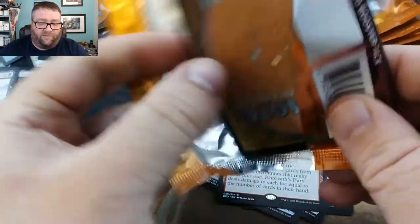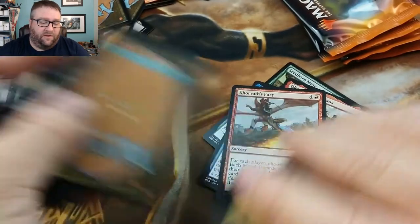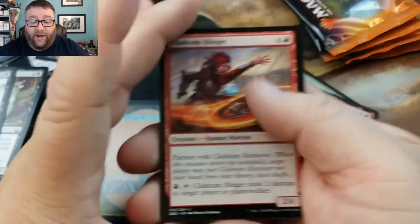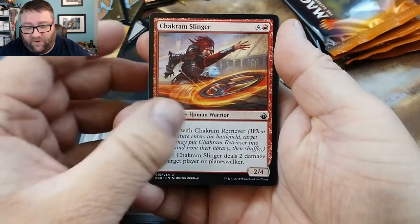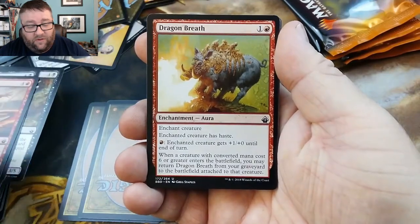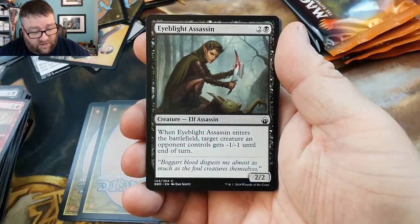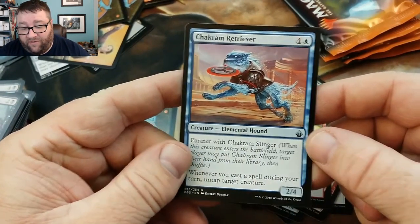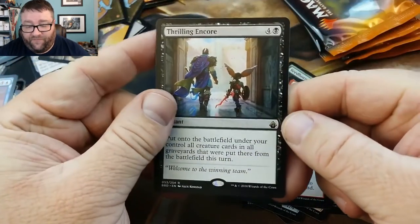My daughter's doing a project that we saw on Bad Wolf MTG — Nicole did a project there that looked awesome, and my girls are trying to recreate it. We've got a Chakram Slinger — I thought they came in pairs, there's a little doggy that goes with it. Dragon Breath. So this is going to be the dog: Chakram Retriever, Elemental Hound. And our rare is Thrilling Encore.